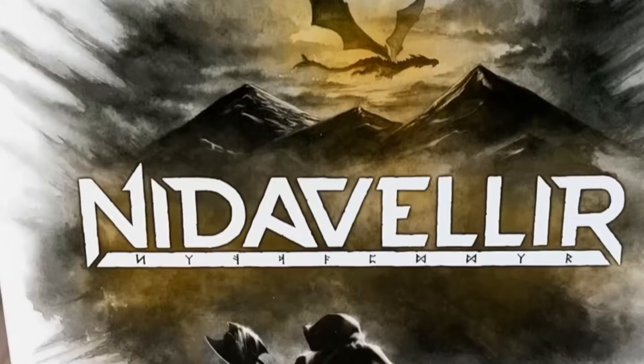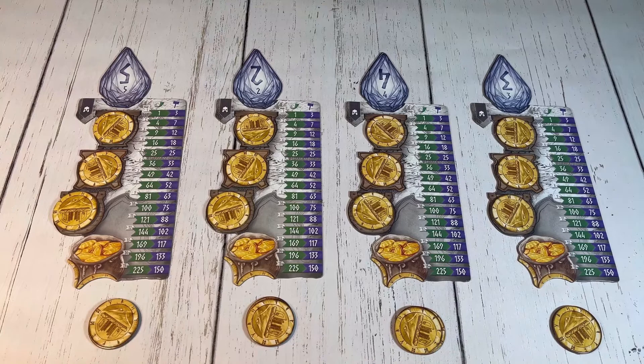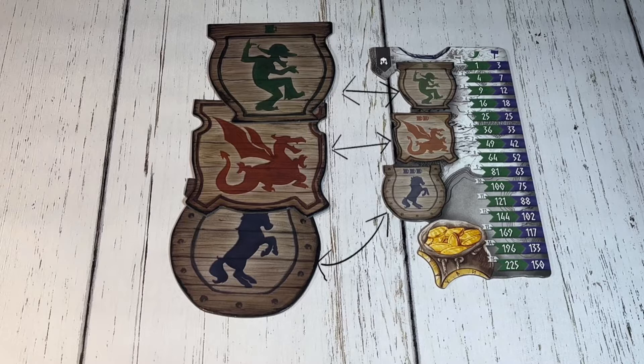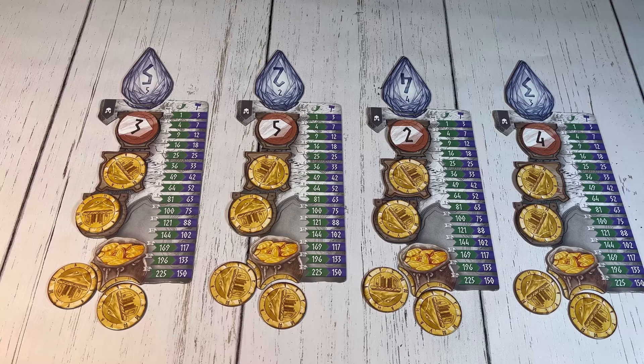Nidavellir is played over as many rounds as there are cards in the decks — it changes depending on the player count. How it works is each player puts a coin of their choice face down on top of each of the 3 tavern symbols on their board, and the remaining 2 coins will be placed at the bottom of their board to make up their pouch. The coin placed by each player is used to bid on a dwarf card in the matching tavern. Starting with the Laughing Goblin tavern, all players flip their coins simultaneously, and whoever had the largest value coin gets the first pick of the dwarf of their choice. The chosen dwarf is placed beside that player's board, and the next player with the second highest coin chooses a dwarf, and so on.